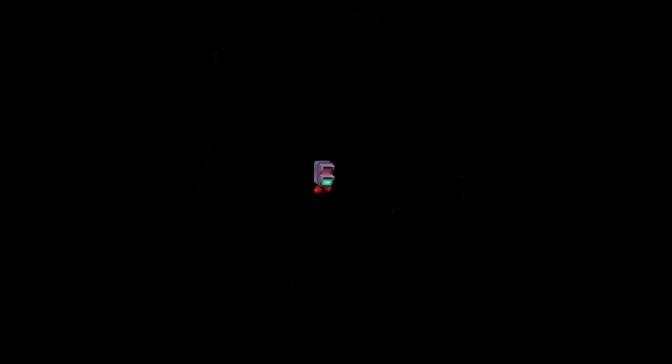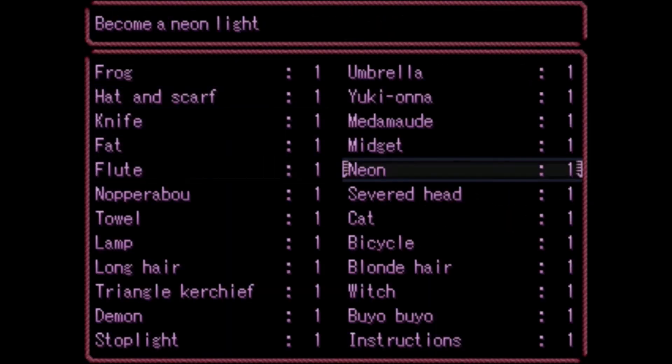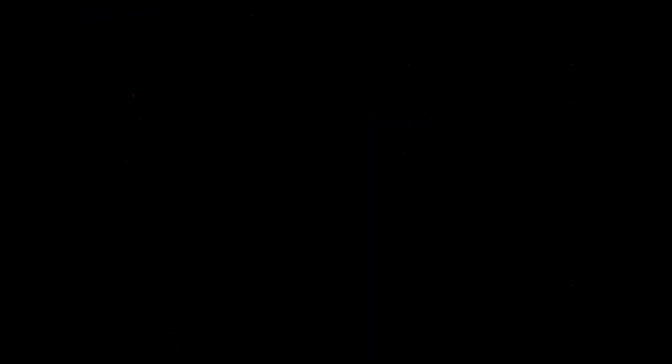There she is. We can talk to her but she just stares at us and disappears — or teleports somewhere else. That's all she does. In fan theory, she is the older sister of the girl who sprouted extra limbs. So we can leave this tunnel again.